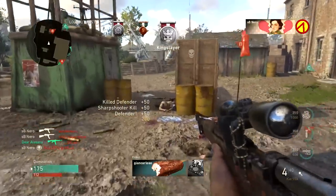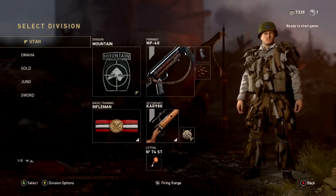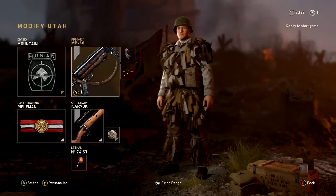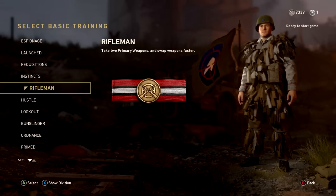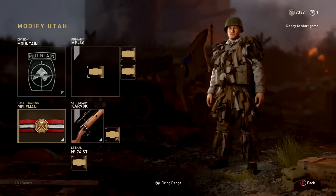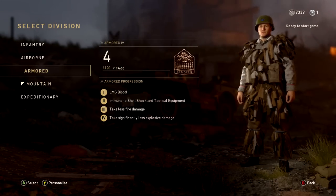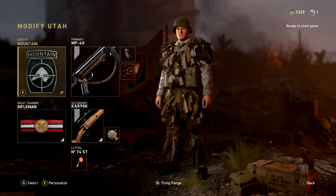So without further ado, ladies and gentlemen, let's hop into the credit class guide. The first class setup we're going to be checking out is my personal favorite class in the entire game: the MP40 with the CAR 98K. We are going to be using the Rifleman basic training, which will allow us to have two primary weapons and swap those weapons a little bit faster. We will be rocking the Mountain Division.